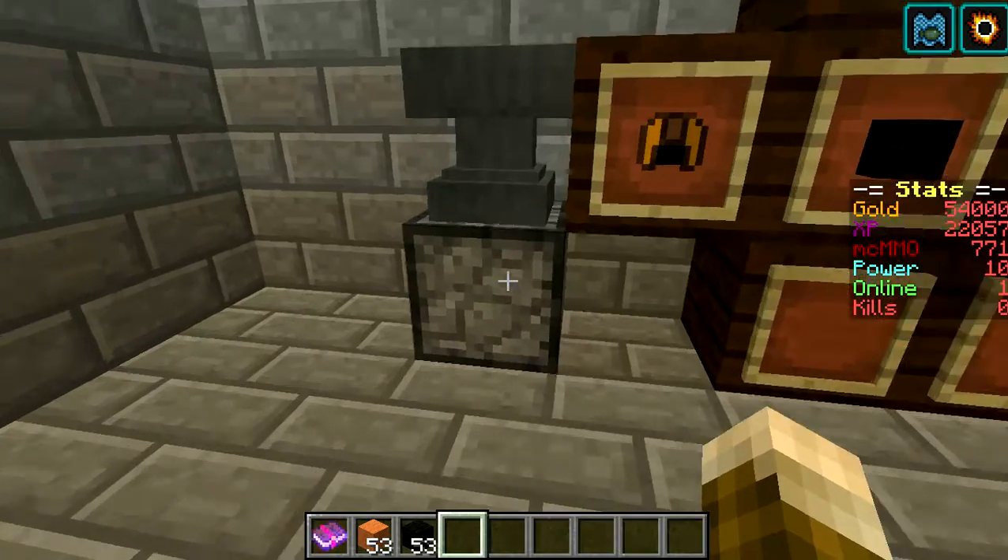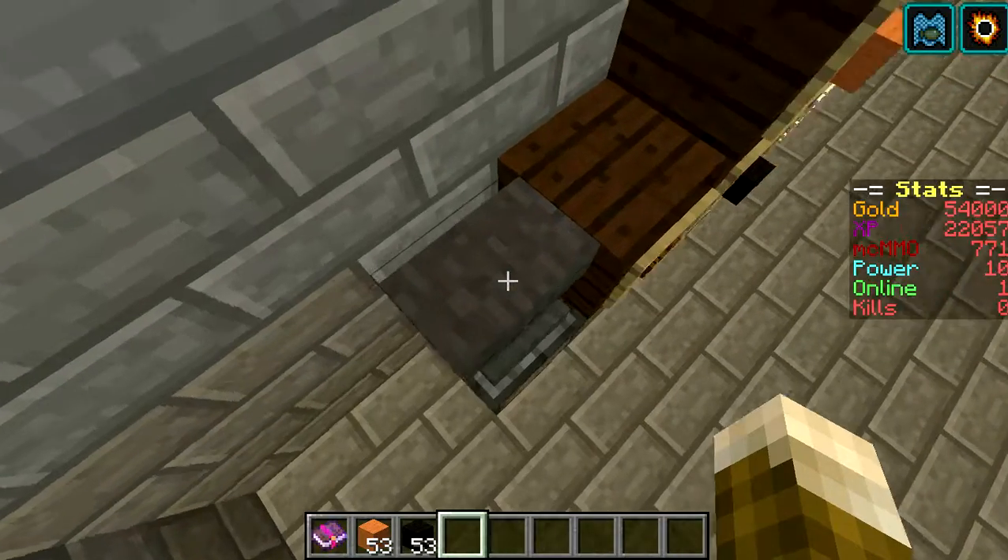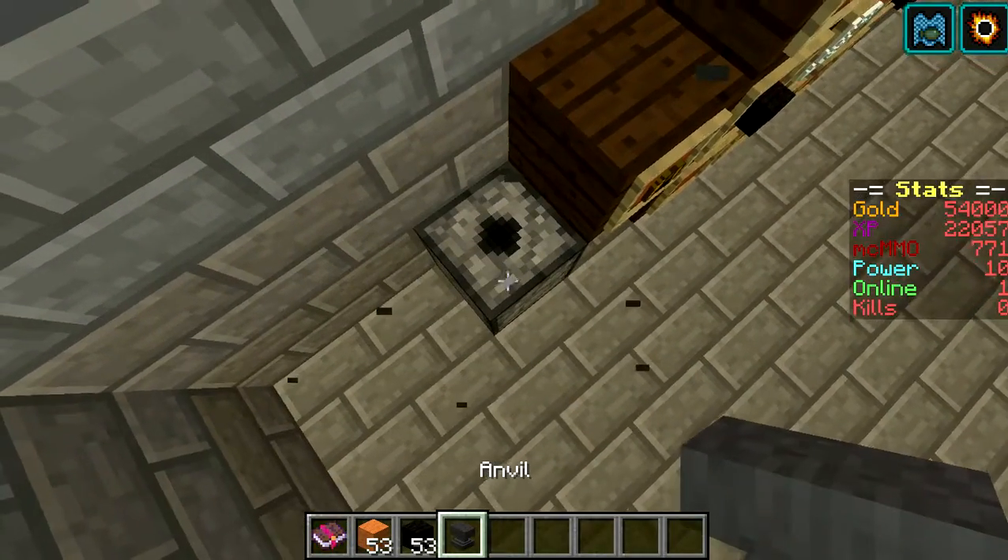First, you're going to need to get a dispenser and an anvil and put them like so. The dispenser needs to be facing up — you have to have it facing up.